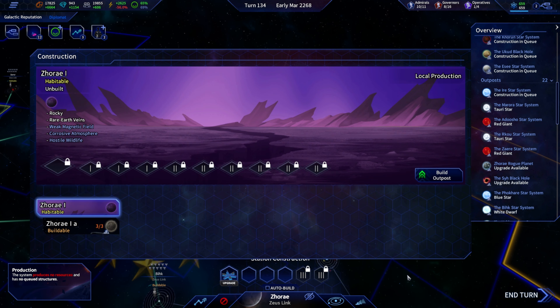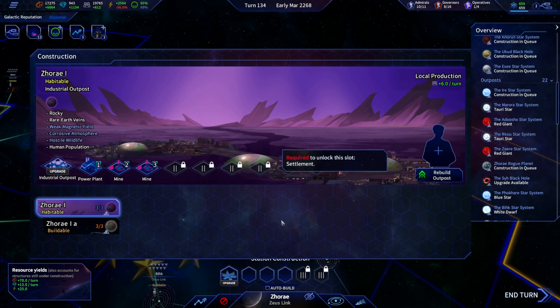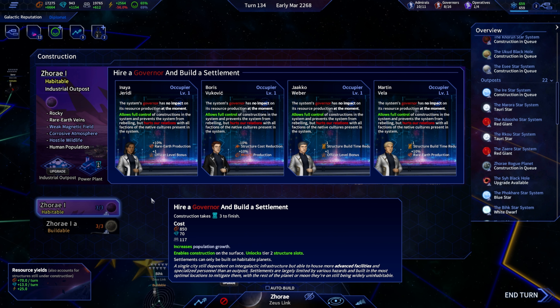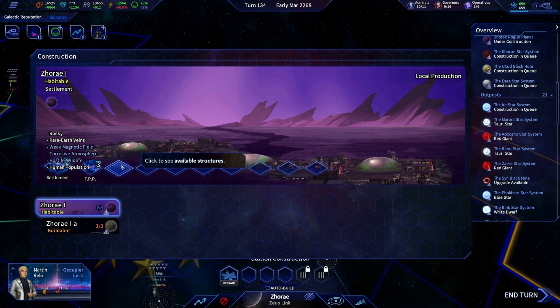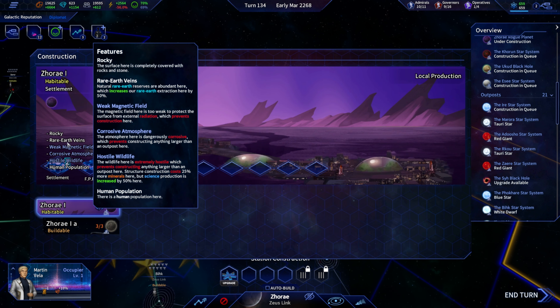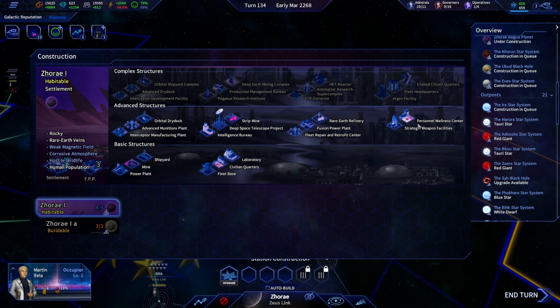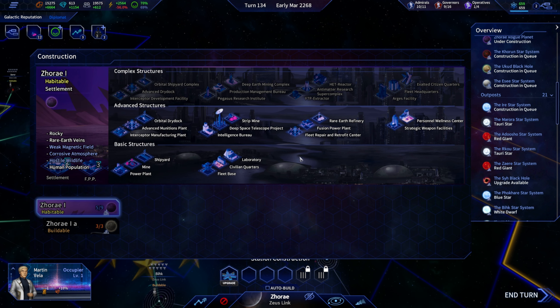Our rogue planet way up to the galactic north has a habitable area — rare earth and a bonus to science! Let's get an industrial setup going. We'll get a villa set up, get the fusion power plant, get our rare earth refineries. No bonus to regular minerals, but that's okay — grab a personal wellness center. We do have bonuses to science, so one more fusion power plant and the rest laboratories.